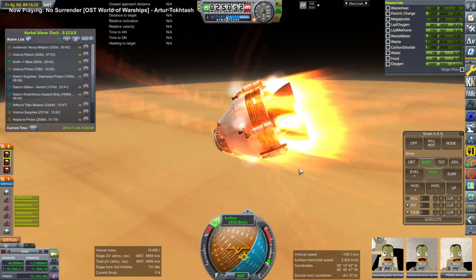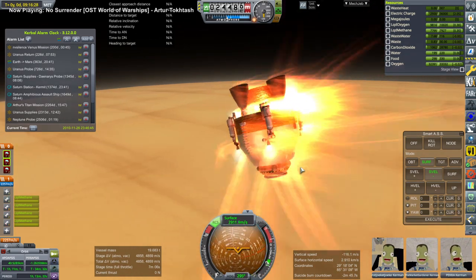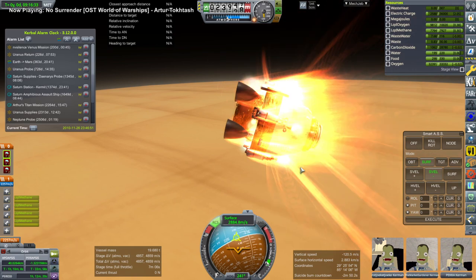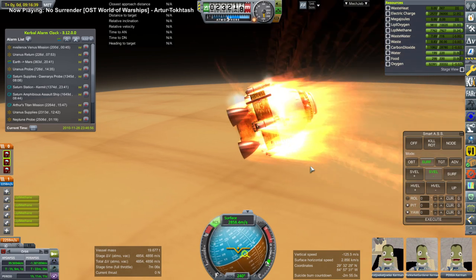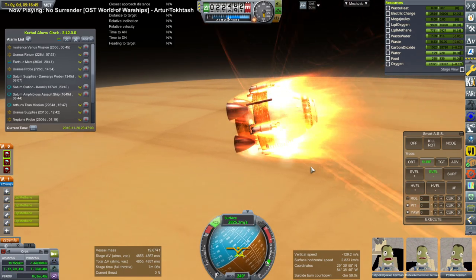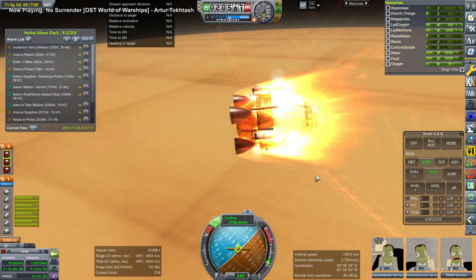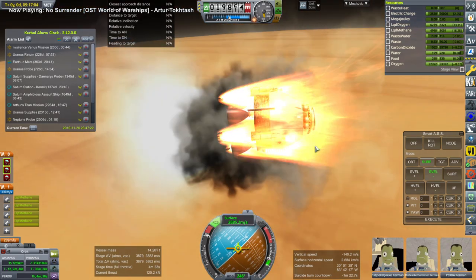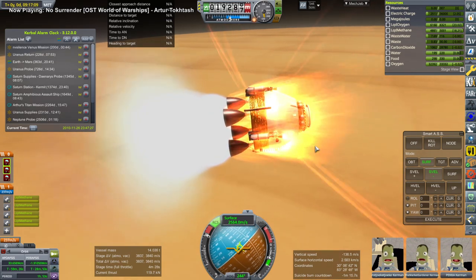We're going to incidentally flip around because it's maxed out its pitch. Now can we quickly get enough drag so that the parachutes can deploy? They are certainly red right now. I normally set them to deploy around 8 to 10 kilometers, at least the drogue chutes. Unfortunately we started getting the temperature overheating markers again, so I turned on the engines to slow down, but it was too late — I was not expecting overheating once again.